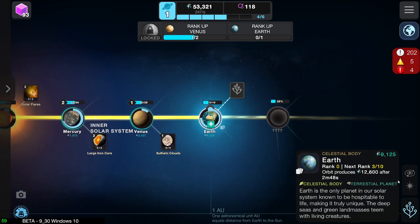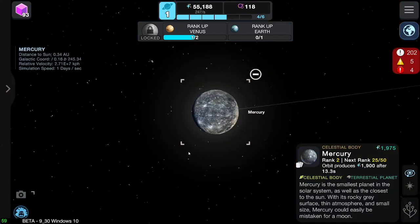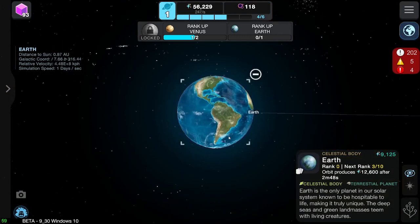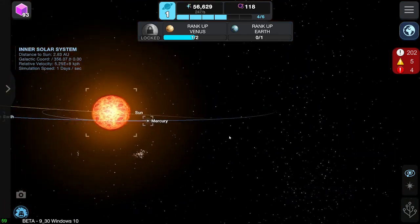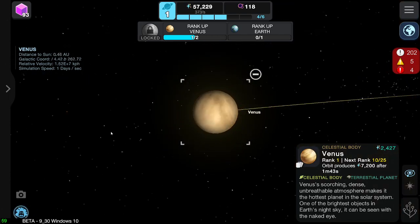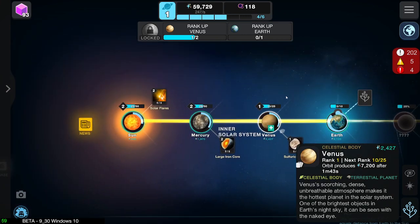I think Mercury definitely looks... look how lovely Mercury looks. Earth is the same — it's just like a reused asset from the primary simulation. The Sun looks absolutely lovely. Got Venus — I mean, it's just a bit yellow. That's kind of Venus, isn't it? So yeah, we need to rank up Earth.